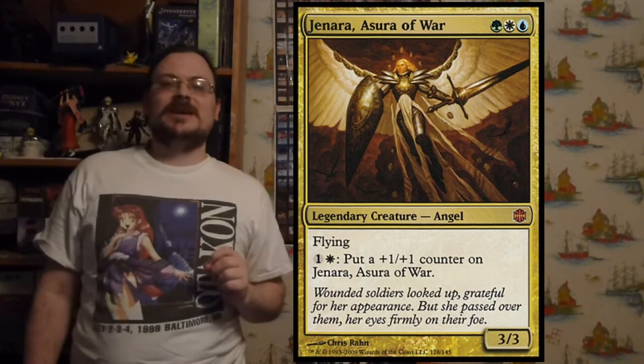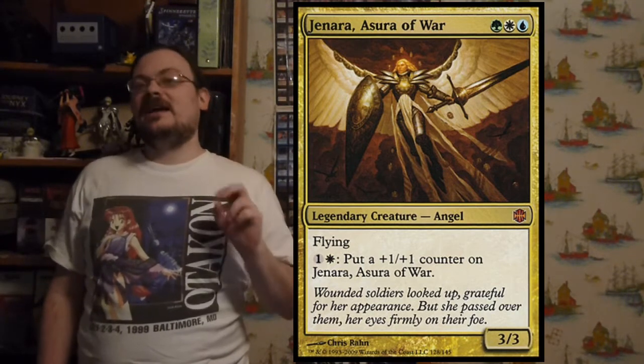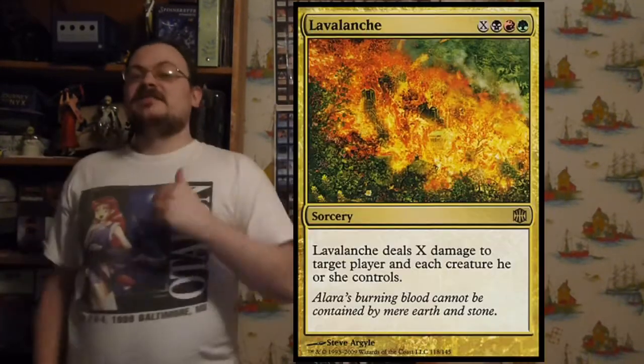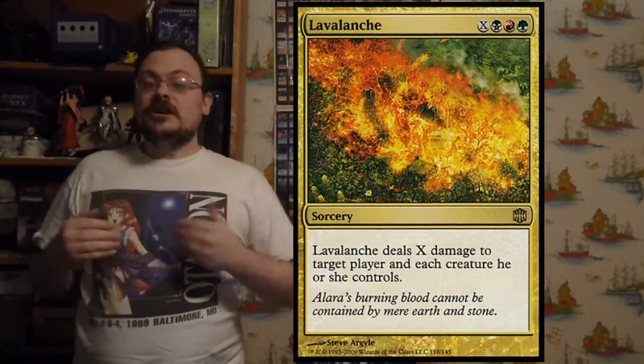Jenara, Asura of War is a 3/3 flying creature that for one colorless and one white mana you can put a +1/+1 counter on — so for two mana it gets bigger and bigger the more mana you have. Lavalanche does X damage to target player and each creature he or she controls — nuking one opponent and all their creatures.